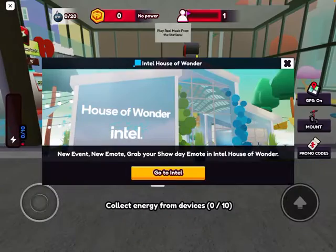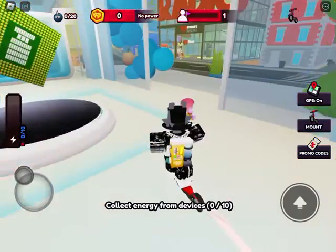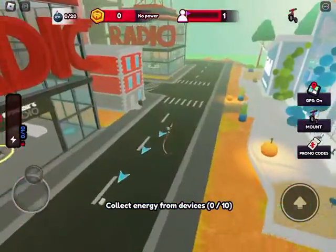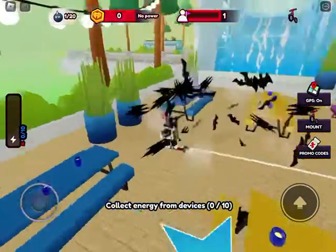I'm just going to do that because it tends to glitch at the start. Now we're doing good. As a tip, I would recommend to zoom out a little bit — it's just easier. So this is what they look like. I guess they're kind of bluish.